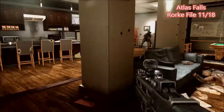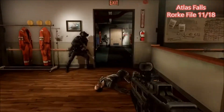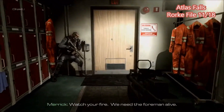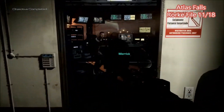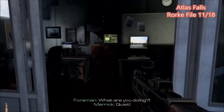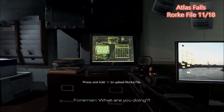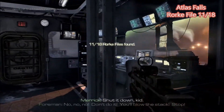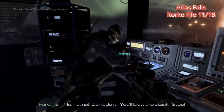For this first one, this is right after you finish the common room, which is where you get the veteran trophy for killing everyone in the room without taking any damage. Right after that, you will come up to this room with this guy who Merrick takes out — forgot who he is, but he's someone important. The Rourke file is just right there on the right, so you can do that right before you hit the button.